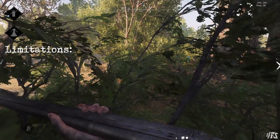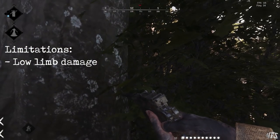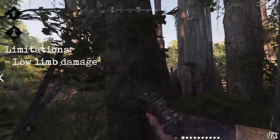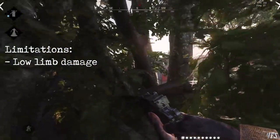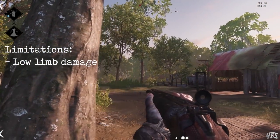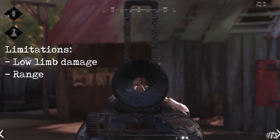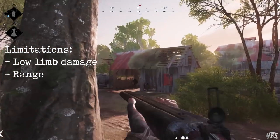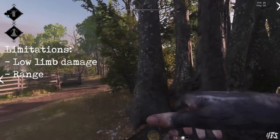The balance on that insane one-tap potential is threefold. You have low limb damage modifiers that will punish you for hitting arms, and even more so for hitting legs — there's nothing more frustrating than expecting a hunter to die in one hit, and then they don't. Then we have the brutal range curve: if you use this weapon beyond 50 metres, it really handicaps you. You need to get close or go home. Trying to snipe with the Nitro is a truly ineffective use of this fantastic weapon.